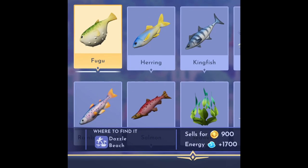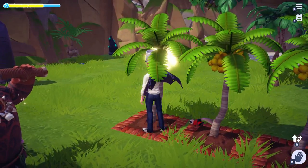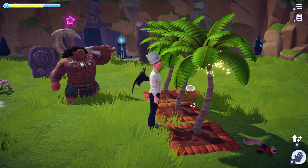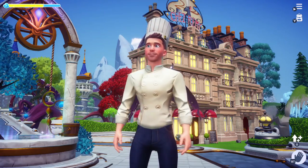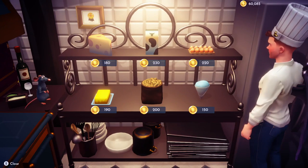Fugu is the rarest fish in the game, found only in golden spots on Dazzle Beach during the rain, so make sure you have at least two of those handy. If you're looking for coconuts, you'll have to advance Maui's quest in order to unlock the coconut trees to harvest. You'll also need to advance Remy to unlock his restaurant and do his beginning quest, which will allow you to purchase peanuts, milk, eggs, and cheese.